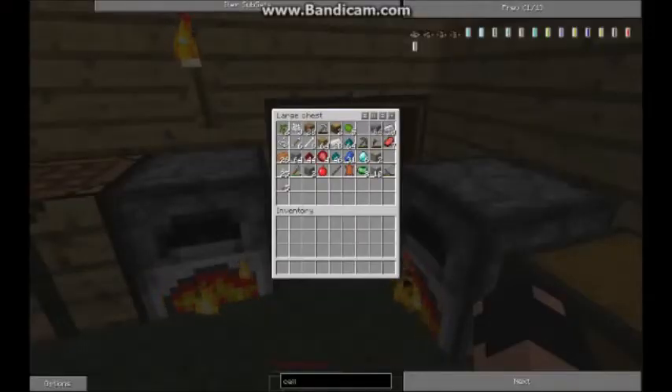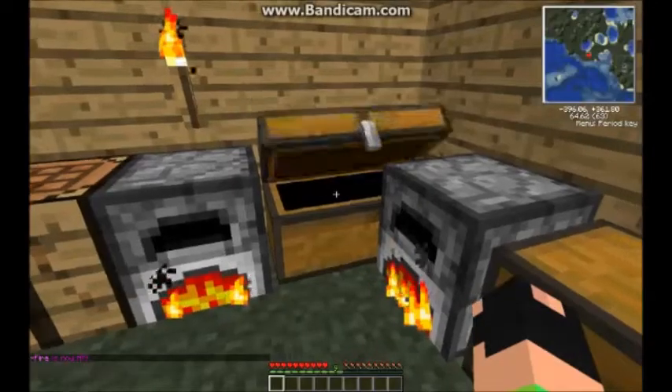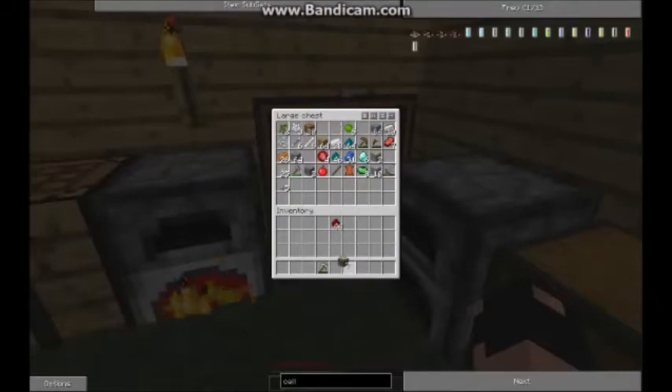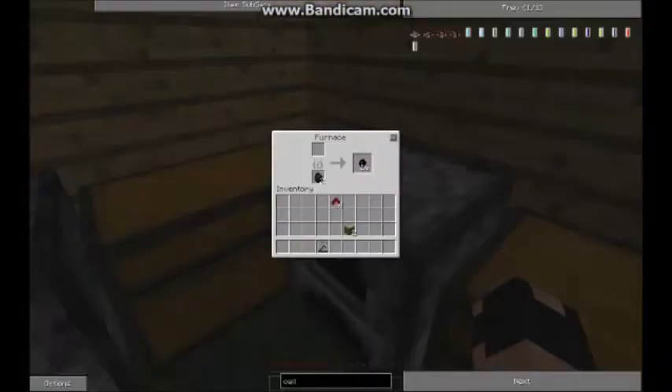Hi again guys, this is the second episode of Gone Out Mining. I found some cool stuff including some diamonds, so I guess we can start on Industrial Craft. But before that, I'll show you how to do many things with Equivalent Exchange.